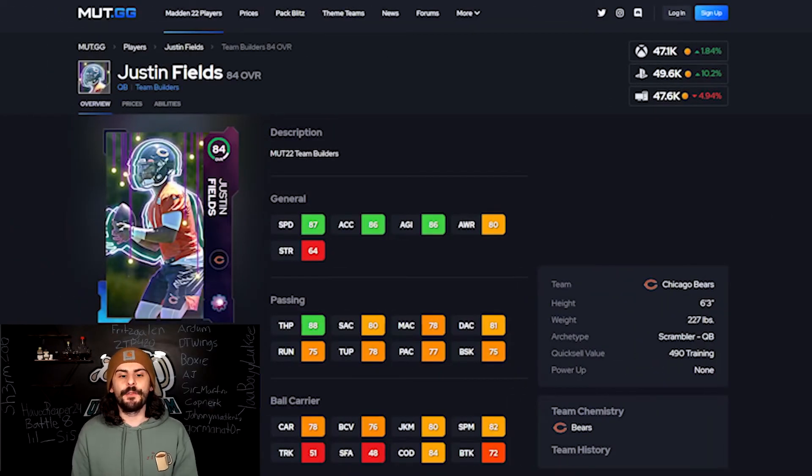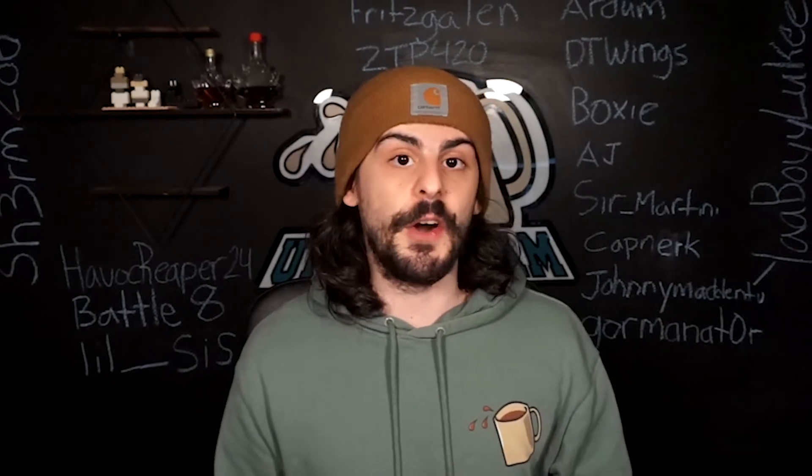The last card I have for the free 84 team builder is Justin Fields. If you need a QB and you're not interested in grabbing Mahomes, Brady, or Trevor Lawrence, this Justin Fields might be really nice to try out. He's got 87 speed, 88 throw power, and deep throw accuracy is 81. Decent stats, really good. He's 6'3" and you can definitely get out of the pocket really easily in this game. This is going to be a decent card to use early on as well.